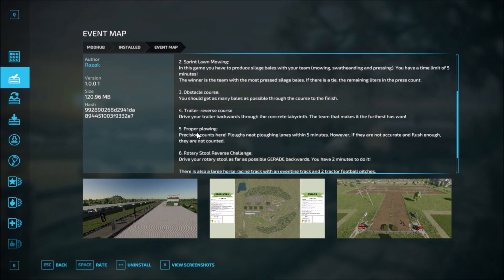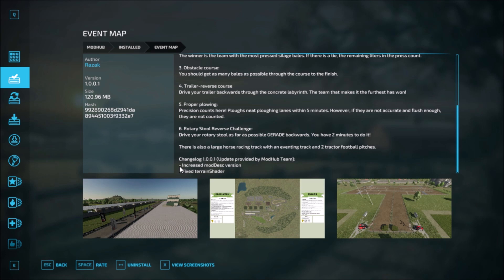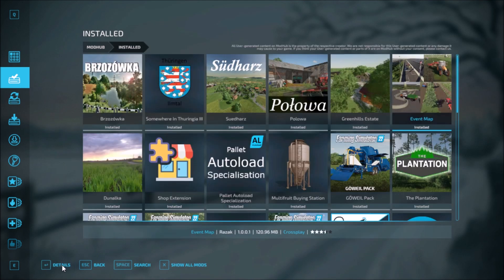The Event Map has had an update — a small update. Change log 1.1.1.0.0.1: increase mod desk version and fix terrain shader. That's the one for the Event Map.